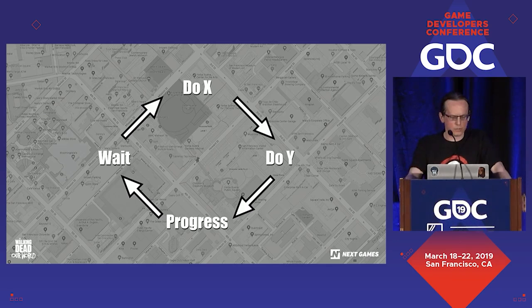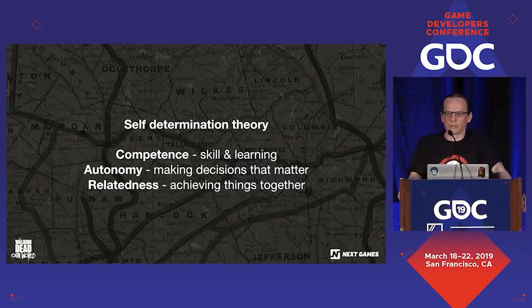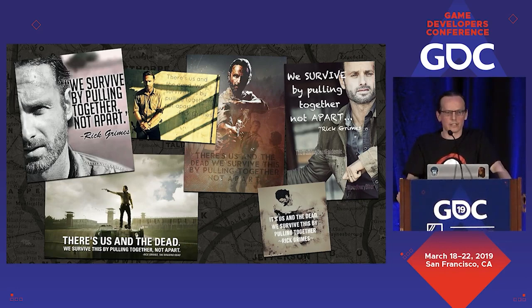We went back to basics. Like many other designers, we got highly inspired by the self-determination theory of motivation. If you provide players with competence, autonomy, and relatedness, then they will be highly motivated to play your game. Especially we identified relatedness as a key differentiator we could reach in the game. Other location-based games are also social, but we wanted to focus on guild play and collaborative social mechanics, because that is very much what the series is also about — pulling together, not apart, as Rick Grimes would say.